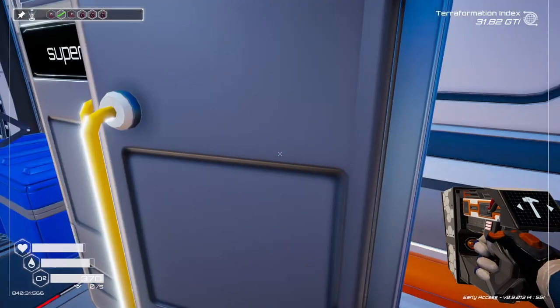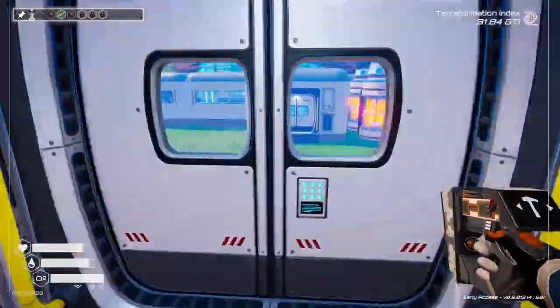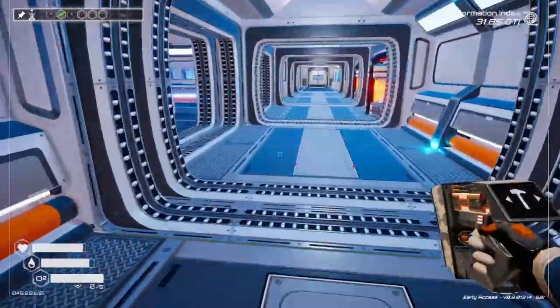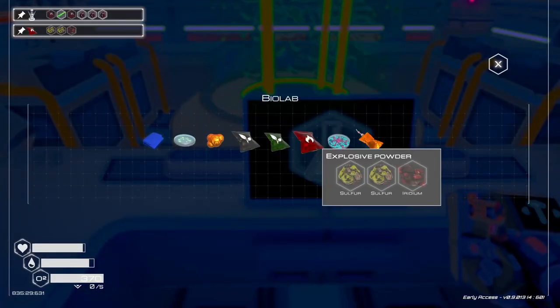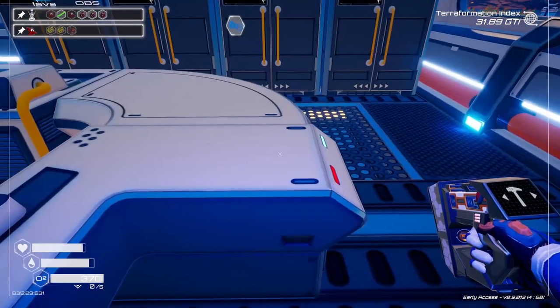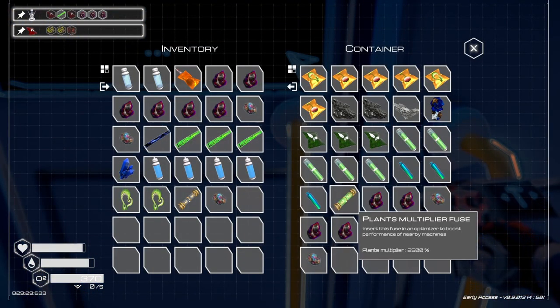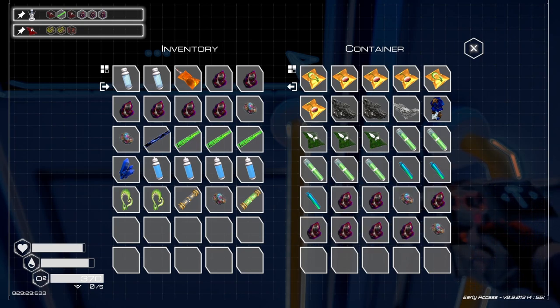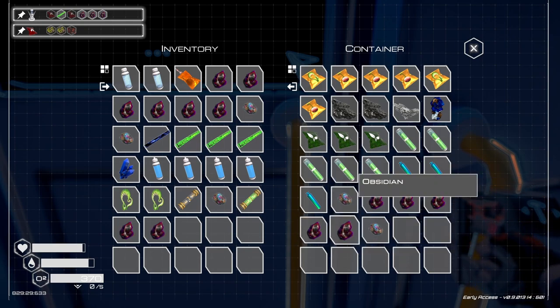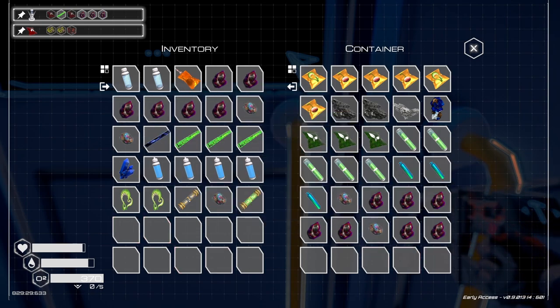We need two of the explosive ones, so we're going to have to go over here. There's a lot of back and forth building stuff. We need sulfur and... red... oh wait a minute. Plant multiplier — we need... we can make two of those then. Yeah, so this way I could make two of those.